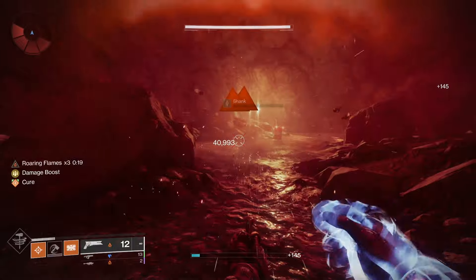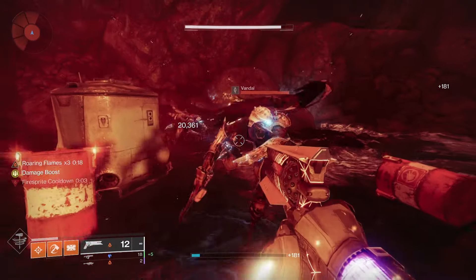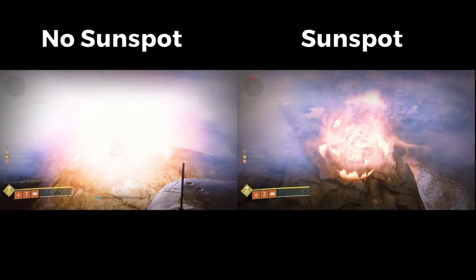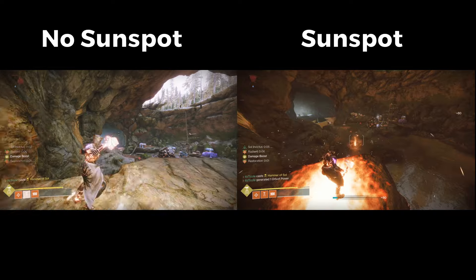So it is often worth it to get 3 stacks of Roaring Flames before popping your super. The final Titan aspect is Sol Invictus. Your solar ability final blows, Hammer of Sol impacts, and defeating Scorch targets creates Sunspots. Your abilities regenerate faster and your super drains more slowly while standing in a Sunspot. Sunspots apply Scorch and deal damage to targets inside. Entering a Sunspot applies Restoration.